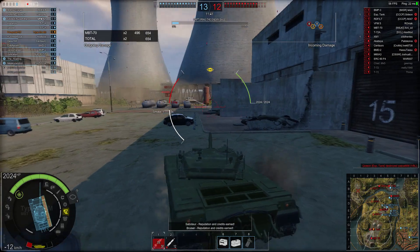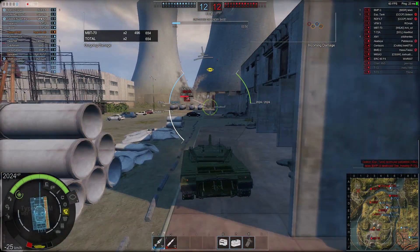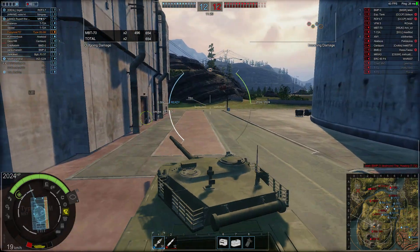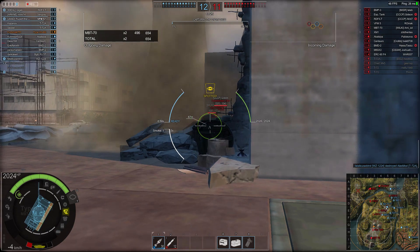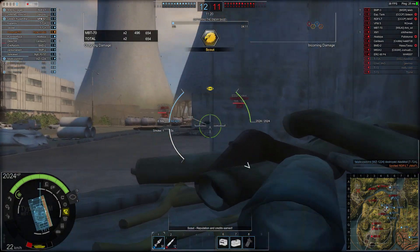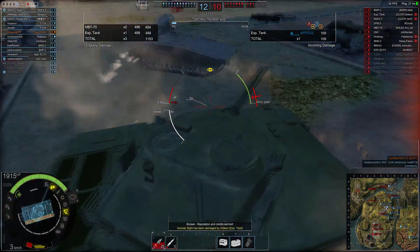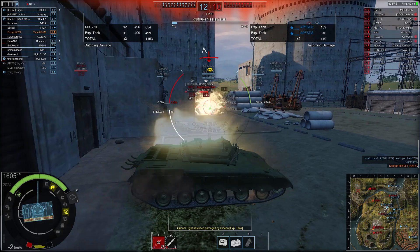An expeditionary tank is coming so I start pulling back. The MBT70 bounces off the top of the tower. In hindsight I should have loaded HEAT - that would have been a big thing. But the expeditionary tank pushes around and I have to deal with that gun now. This is the sort of situation not reading your minimap gets you into: MBT70 at the front, expeditionary tank to the side.